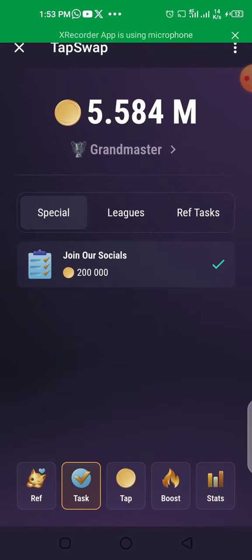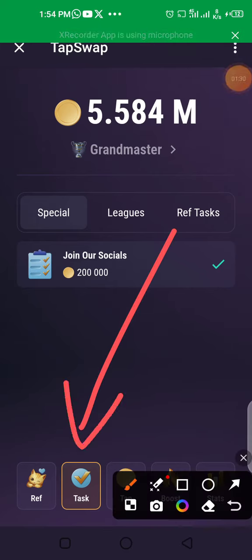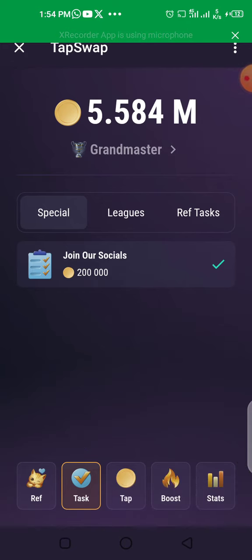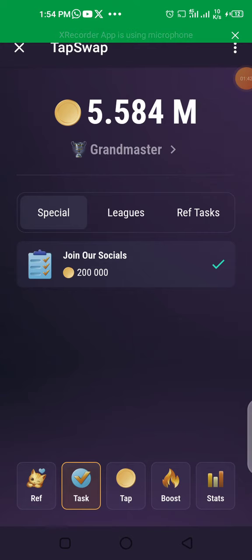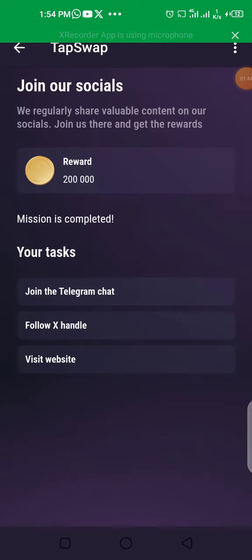The next section is tasks — they give you tasks to do. The tasks are divided into videos, specials, and referral tasks. Once a task is complete, you can come and click it to claim the reward for that task.